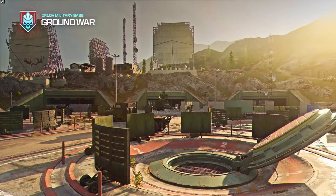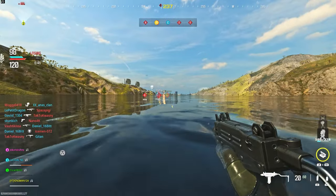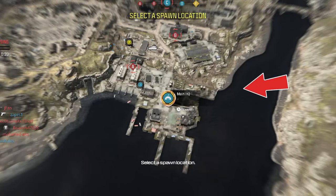I was messing around on Ground War and managed to stumble across the most broken glitch in the game. The glitch is on the military base map — as you can see, I'm literally fully outside of the map, which is absolutely crazy. You're not going to believe how to do it.